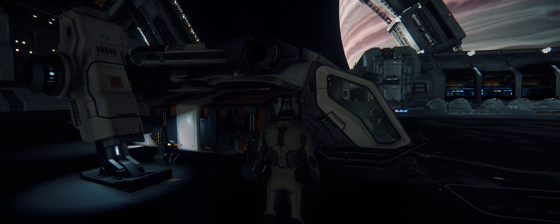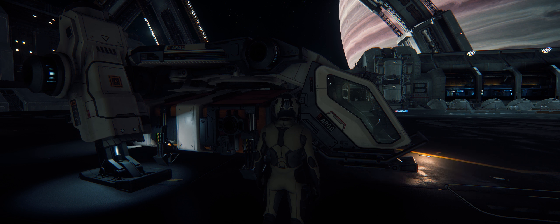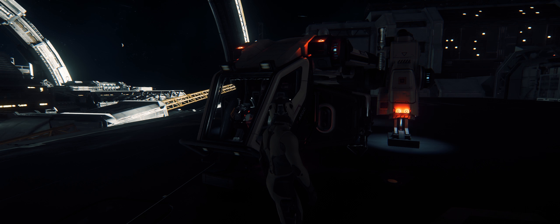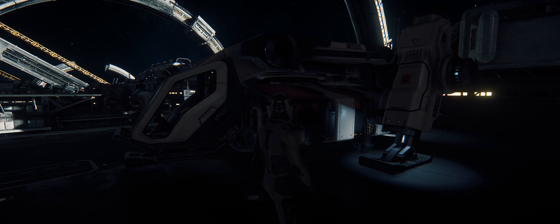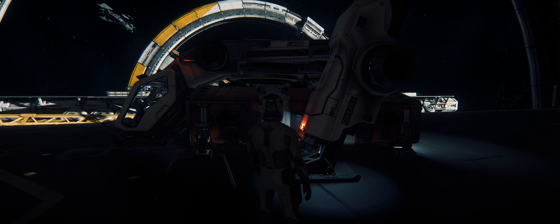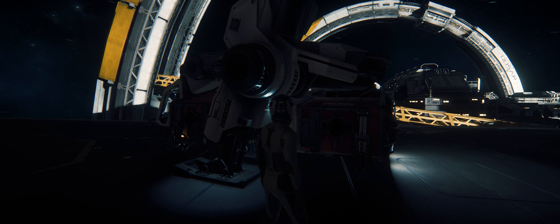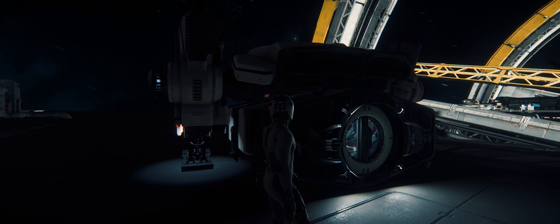It looks as if the cargo pod is completely detachable, so what that means is the MPUV could possibly drop that capsule off and then come back and pick it up after the mission has been completed. You can even use multiple of these to insert troops at different points. I'm sure those big capital ships can hold four or five of these plus escorts. I really think this is a neat idea — I like these small little ships that are utilized for many different things.